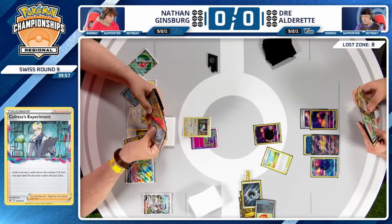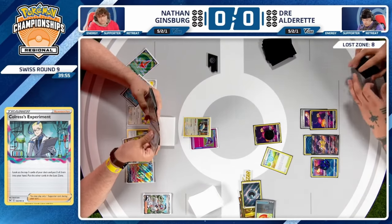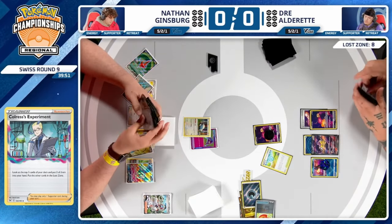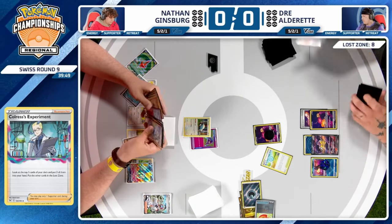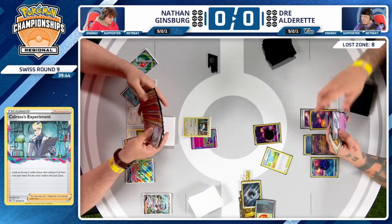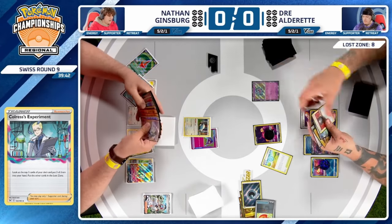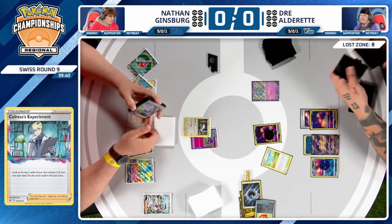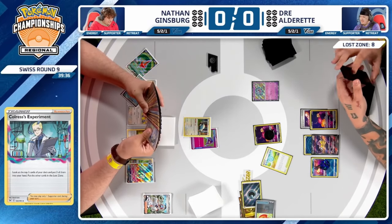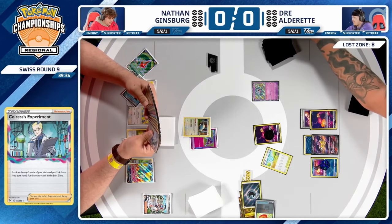You'd love to have Prime Catcher here to knock out Pidgeot, but of course you want to hold it — your opponent won't let you. Knocking out Snorlax is realistic, but that's just one prize, and Nathan has Luxray available. If he retreats the Pokémon with Gust and discards everything, things get very tricky and very grim for Dre.